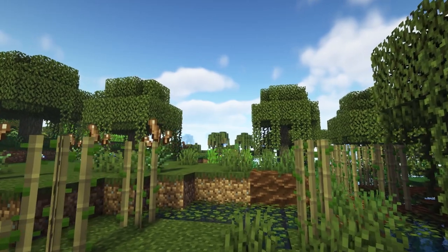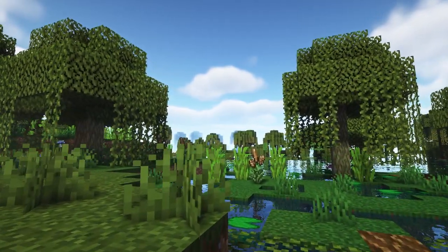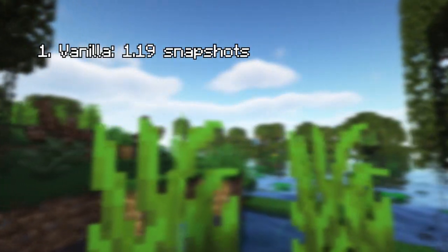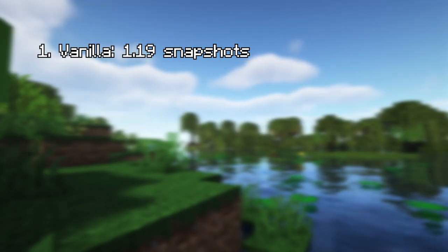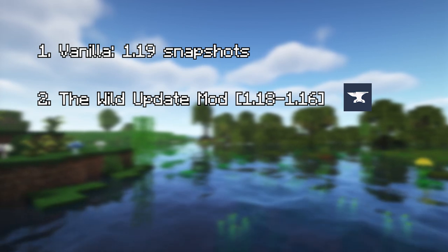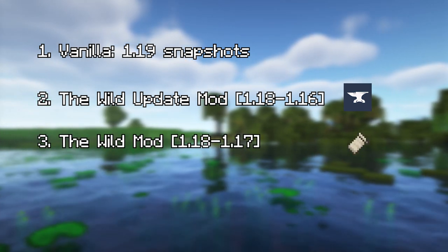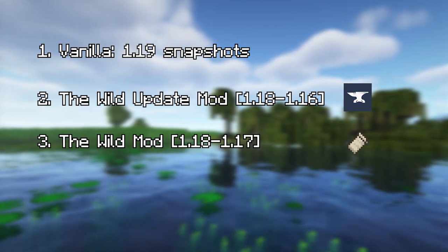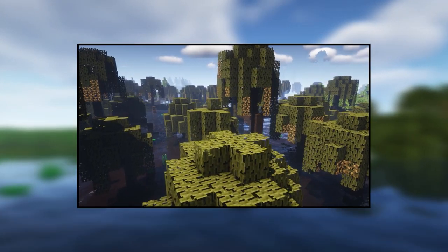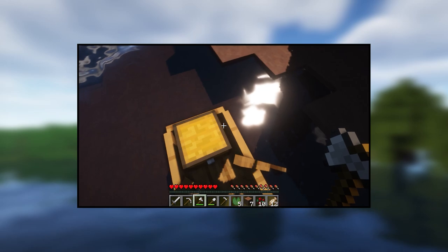First, we'll need to bring the bulk of the Wild Update experience into previous Minecraft versions. Depending on which version or mod loader you prefer to use, the following options are a good place to start. For the most vanilla experience, the 1.19 snapshots can work, although few mods in this video are available for those versions. The Wild Update mod is the most complete and up-to-date mod for Forge 1.18, 1.17, and 1.16, bringing most of the features from the update. The Wild mod is the ideal choice for Fabric users for 1.18 and 1.17. Forge users sticking to 1.16 also have the choice to follow this collection of mods from this video. If you pursue this option, it'll be best to watch the video first so you have an idea as to what mods you'll need.